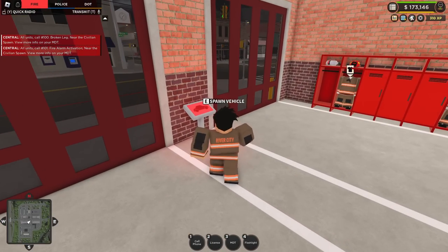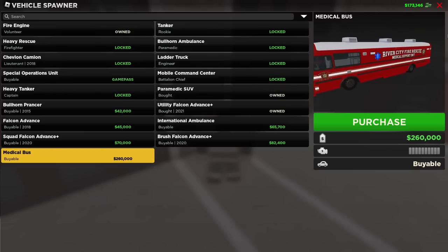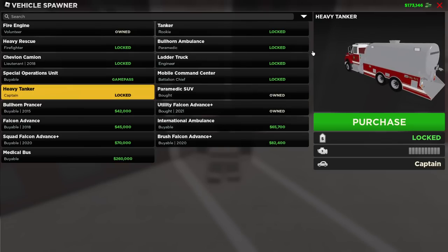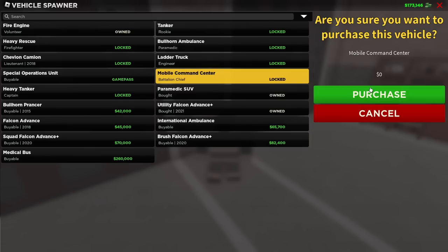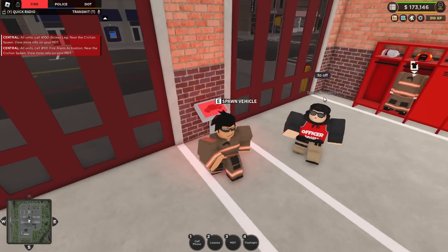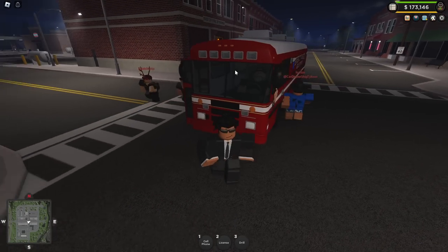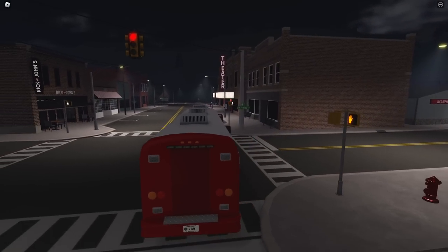Let's go check out the new vehicles. They have a heavy tanker and a medical bus. I spot role plays here. They have the heavy tanker — I can't get it right now. They also have the mobile command center for the battalion chief, kind of the same thing as the PD version. Here's the medical bus — the ELS is on, and the door is actually open, which is very cool. You can actually enter it and drive passengers. That's going to be good for some role plays. You can also add a custom livery onto this one.